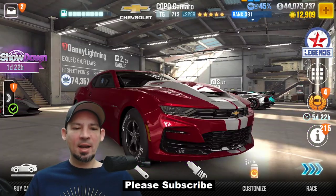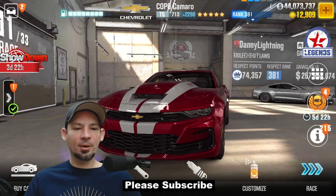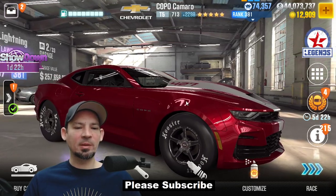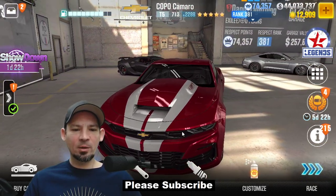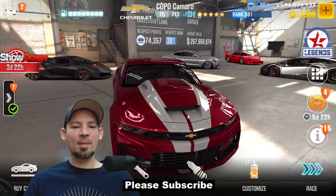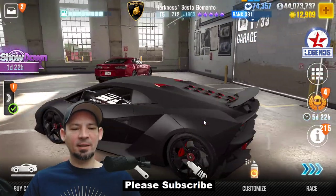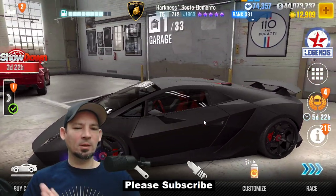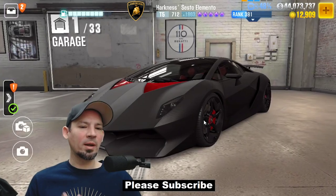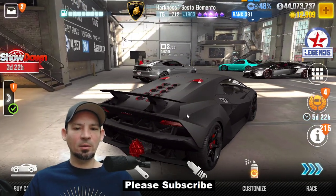Now we're moving to my live racing cars garage. We've got the Copo Camaro — this car was not very good at live racing until I maxed it out. Now it does extremely well. If you can max out a Copo Camaro, it's an awesome live racing car; beats dyno by a pretty nice amount. The Sesto Elemento is crazy fast — goes like 400-something miles per hour. It's not maxed out, but this thing blows people away in live racing. Excellent live racing car if you can get it, though it's a little hard to learn how to drive.